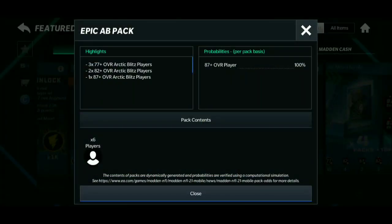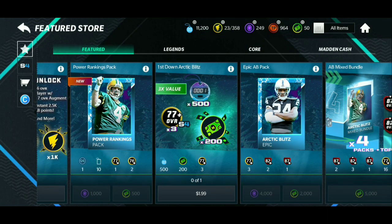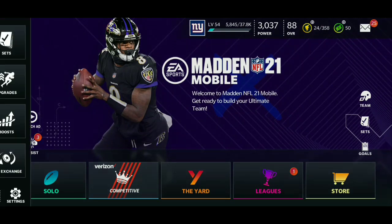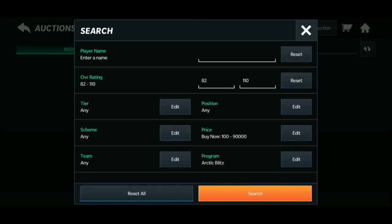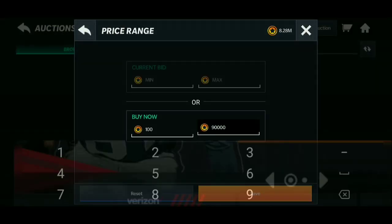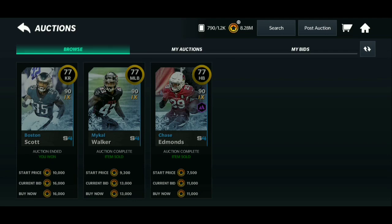If you want, you can open the 4,000 gem pack, but only if you have that many gems. That pack gives you an 87, two 82s, and three 87-plus cards — pretty good since you're spending gems you got for free. If you have the daily login calendar, that will also help. I'm going to move back to the 76-plus gold filter before ending the video just to check for more drops.